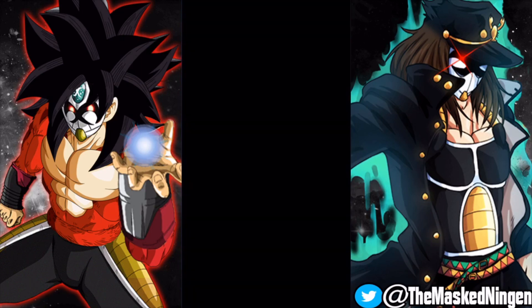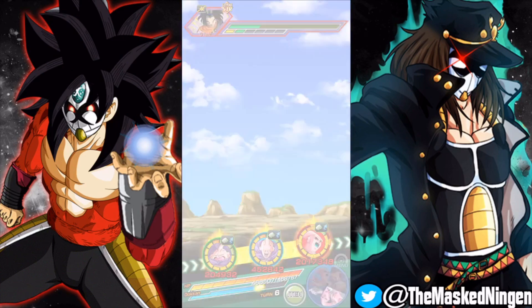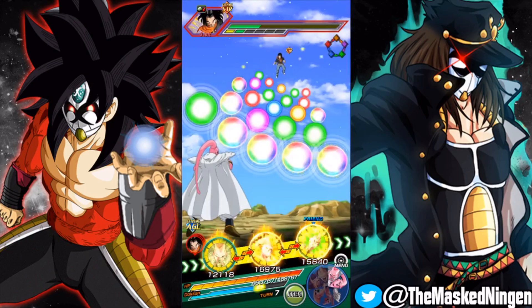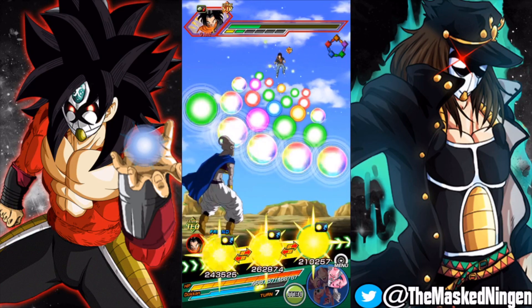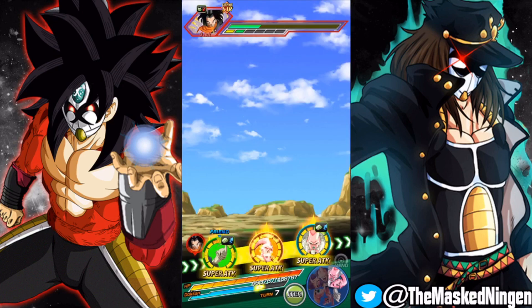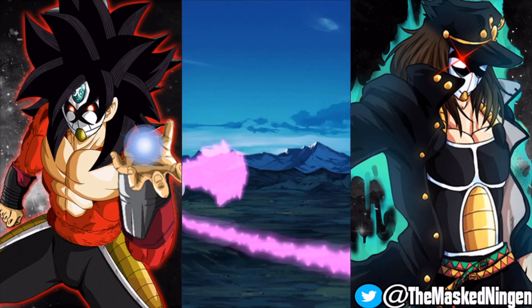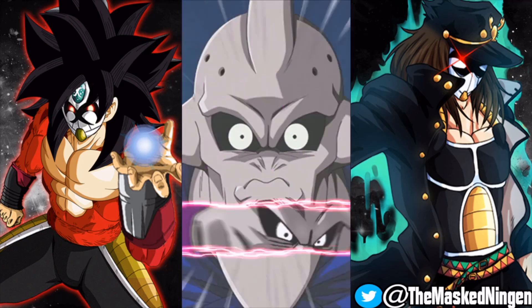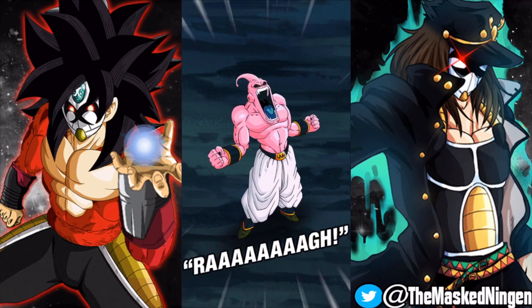50% chance to dodge is obviously really really good, but you have units like Gowasu and Zamasu who also have a 50% chance to dodge, but in Super Battle Road for example if they don't dodge they're going to take a ton of damage. So let's go ahead and bring out the Super Boo here. This is my first time actually using this unit in a run since I didn't pull him. So I'm going to transform into Super Boo - Super Boo is insanely good.